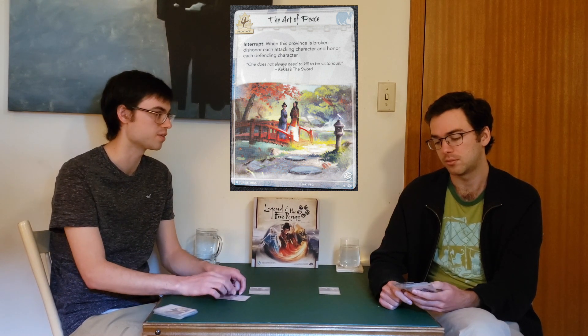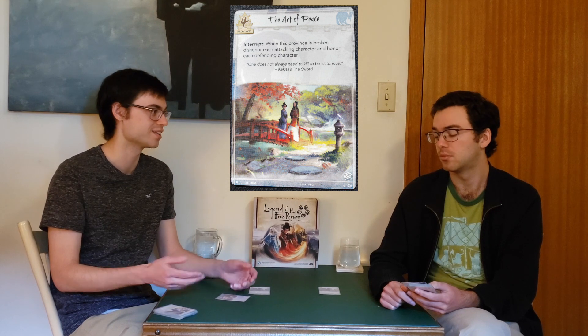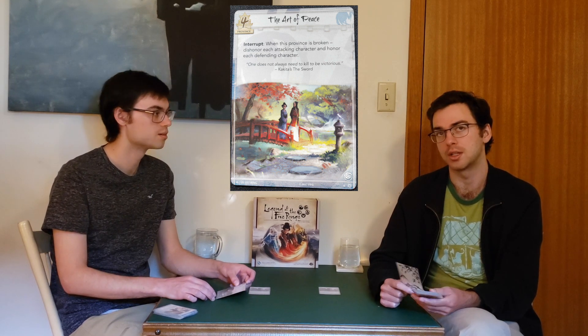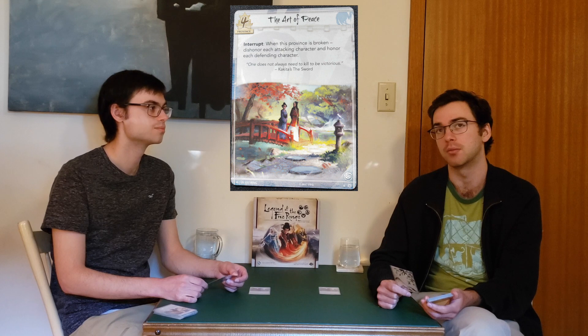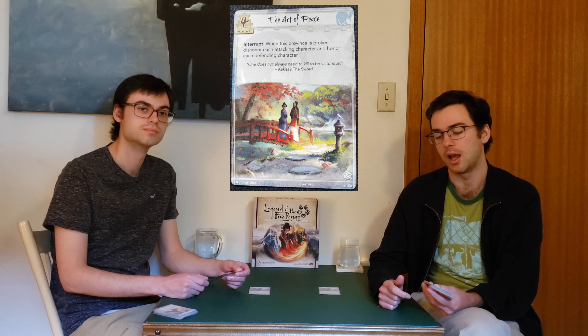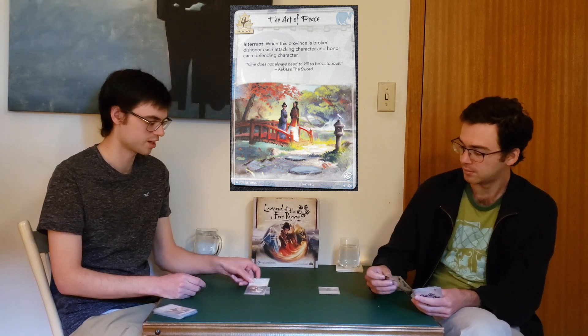Especially if they do a big attack when this is face down and they don't know, and then they actually break it and dishonor four characters — maybe Unicorn and Lion — that's a huge swing. If you're able to get some characters honored who are sticking around, you're adding to your honor pool. You can even push toward 25 potentially, or just push yourself away from zero, which Crane is very good at doing. This is always going to be one of the better province cards in the core set.